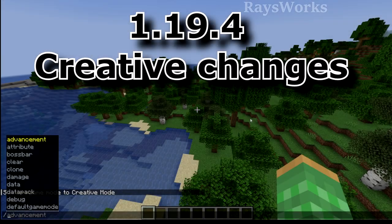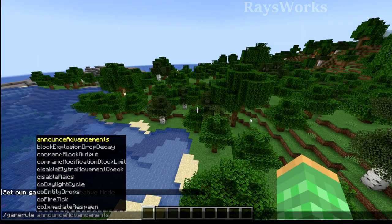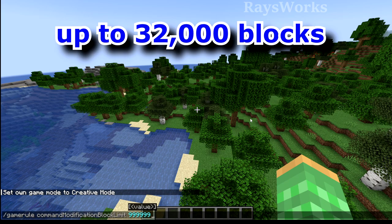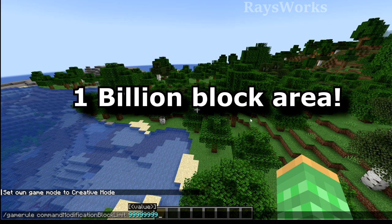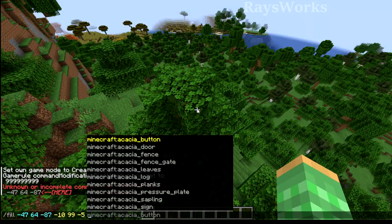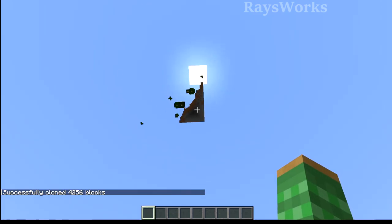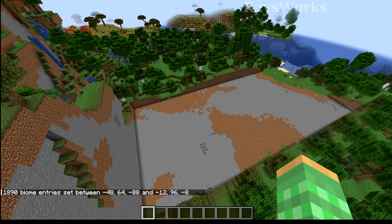When it comes to creative changes for 1.19.4, there is a new command: the game rule commandModificationBlockLimit. Normally when using the fill command, you can only go up to around 32,000 blocks in an area. With this command, you can change that number to just under a billion. This works with the fill command to fill in a really big area, or clone a really big area, or use the fill biome command in a large area.